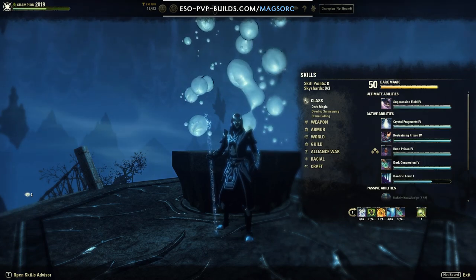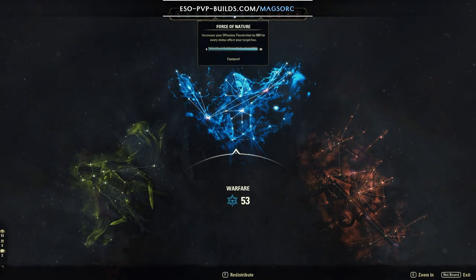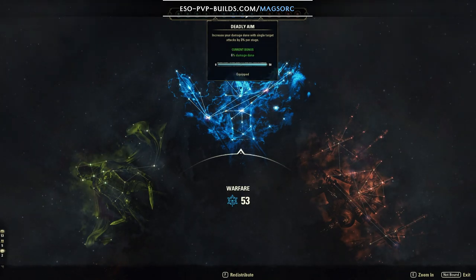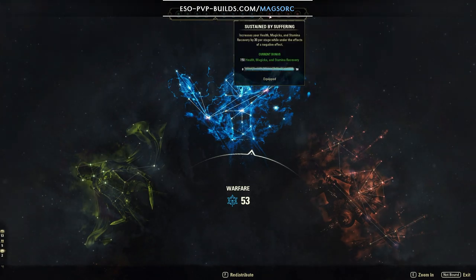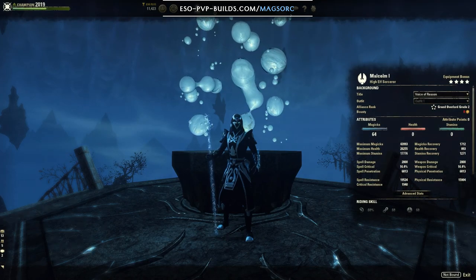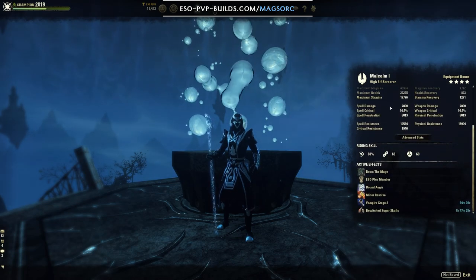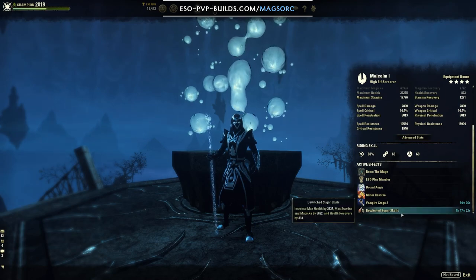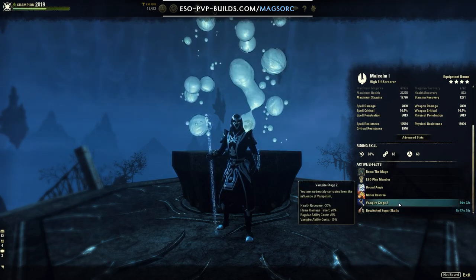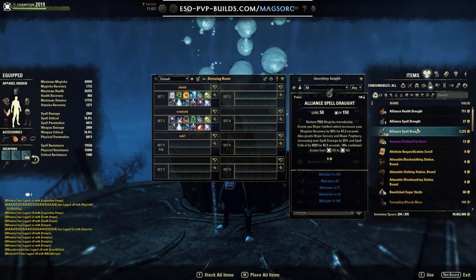For champion points, in the blue tree I have mastered arms, force of nature — which gives a lot of extra penetration when running a status effect build — deadly aim, and ironclad. In the red tree I have sustained by suffering, pain's refuge, rejuvenation, and bastion. Rejuvenation is a flex spot; you can also run celerity for more mobility, or survival instincts or slippery for more stamina sustain. For attributes, all into maximum Magicka. The race should ideally be Breton. Mundus: the Mage. Food: sugar skulls. It's important to have vampire stage 3 on this build to get undeath. For potions, I run spell power potions giving magicka, major intellect, major sorcery, and major prophecy.